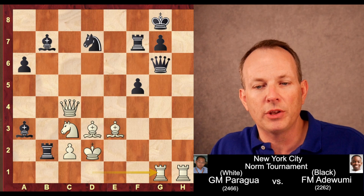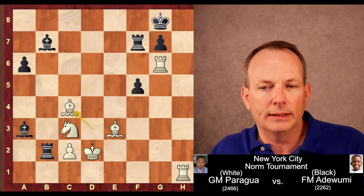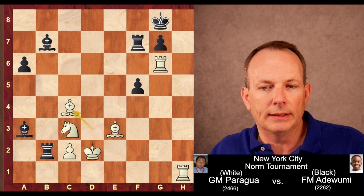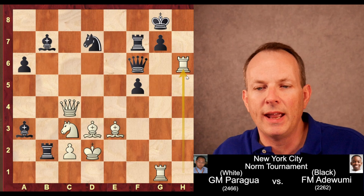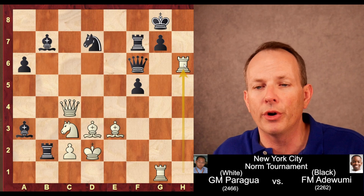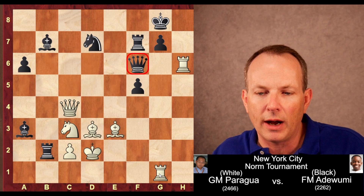Queen F6 was played. The best move computers show is actually Knight E5, hitting the queen. After Rook takes queen, Knight takes queen, Bishop C4 — this position is actually equal, because white is attacking the rook but the rook on H1 is also attacked. Queen F6 is played by Tani. Now Rook H6 — a brilliant move by Grandmaster Paragua, the best move on the board. It hits the queen and can't be taken because of the pin down the G file. The grandmaster is in very good shape.